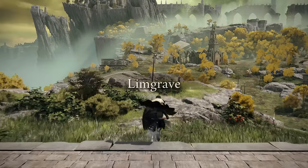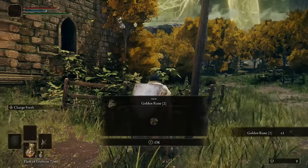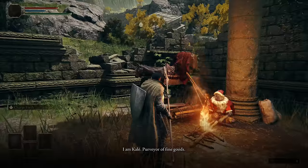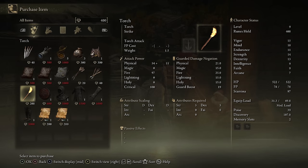As usual when heading to Limgrave, just run up the left side of the Tree Sentinel, avoid him, and head into the Church of Vela. Be sure to grab the Golden Rune 2 out front before heading in and activating the Site of Grace. Speak with merchant Kale and sell that Golden Rune 2 for 400 runes, and we're going to use some of those runes to buy a torch. This will help you navigate dark areas like caves, but it's also mandatory for something we're going to be doing later on.